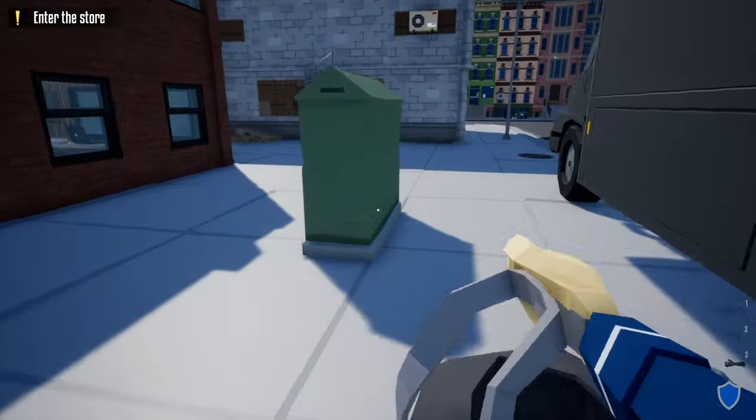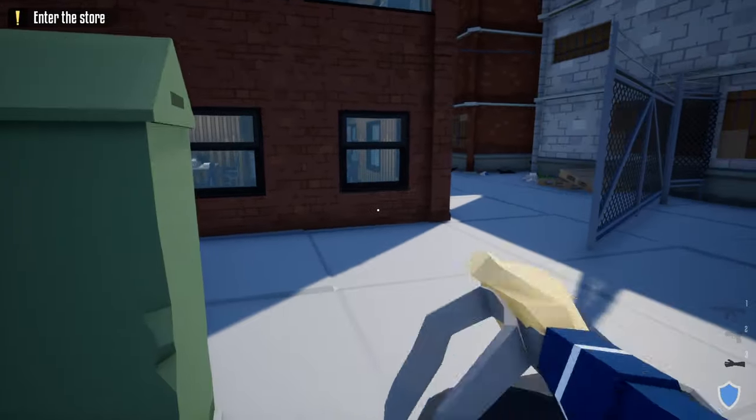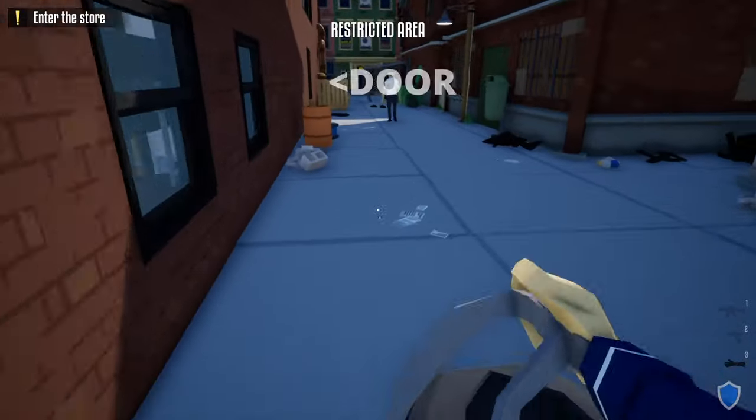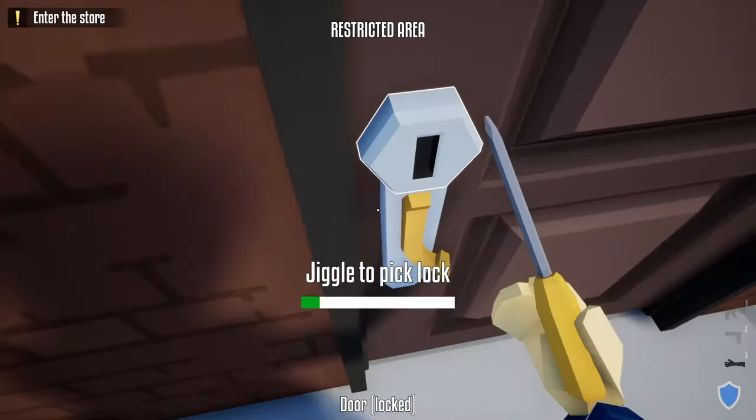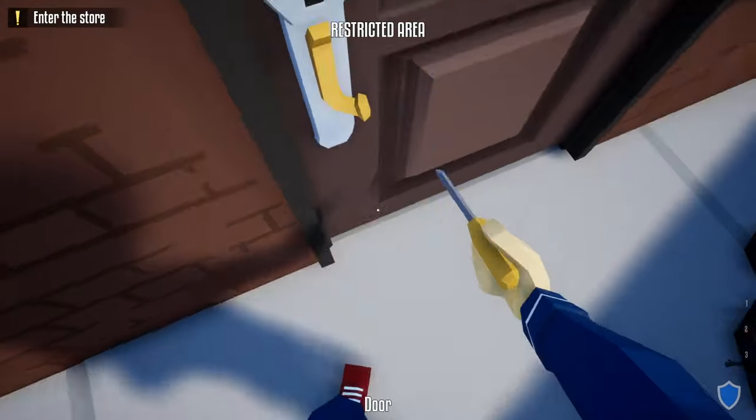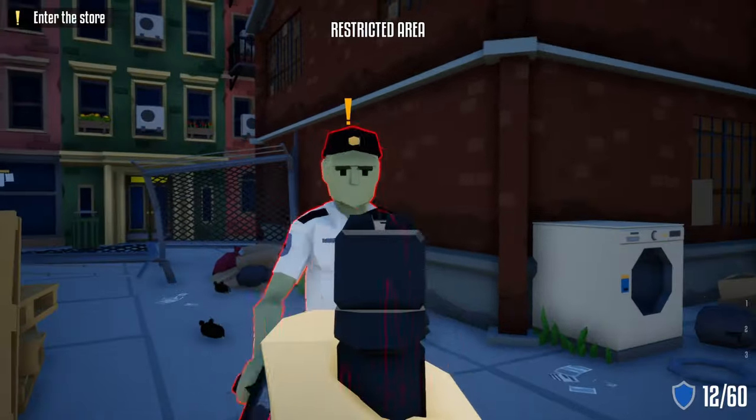Take a right from the truck and go to the back alley. Wait for the guard to turn around, then start rushing towards the door on the left. Take your lock pick, stick it in the door, and unlock it as quickly as you can. Once you have it unlocked, take your gun that has a silencer.